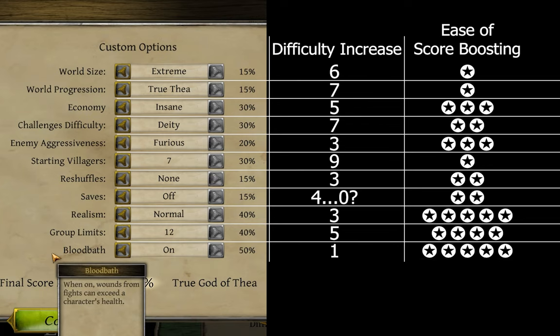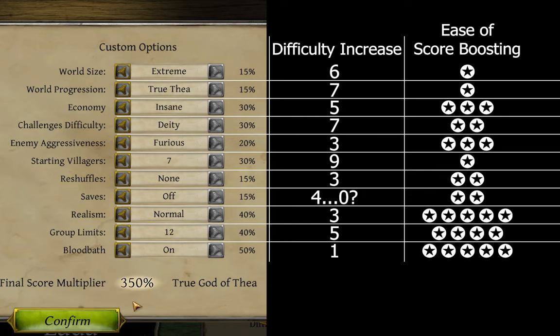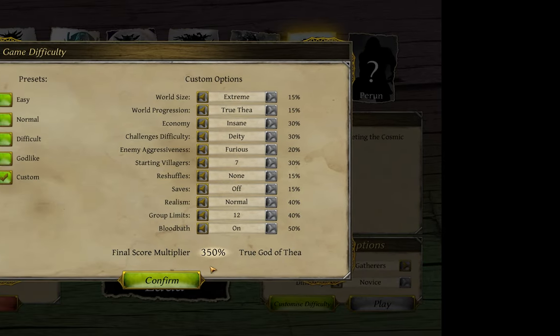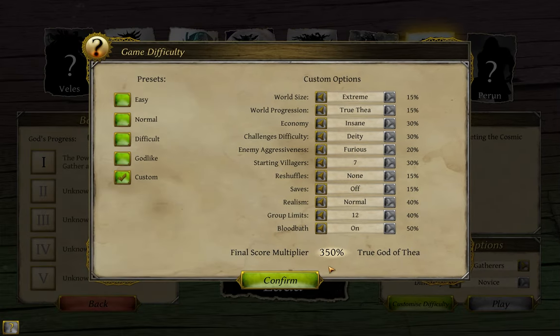I'd rate those even higher, but I don't like overusing the 11 out of 10 joke. Just be sure to bring a good medic with you to any fights with giants or dragons. Those are my takes on the most efficient way to raise your scores, but I want to do a couple other things with this video, so let me fade into some gameplay here.